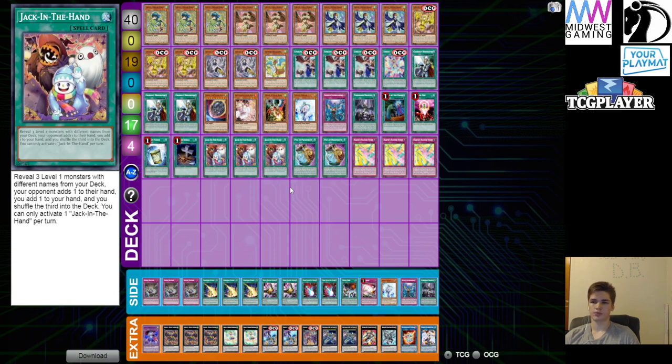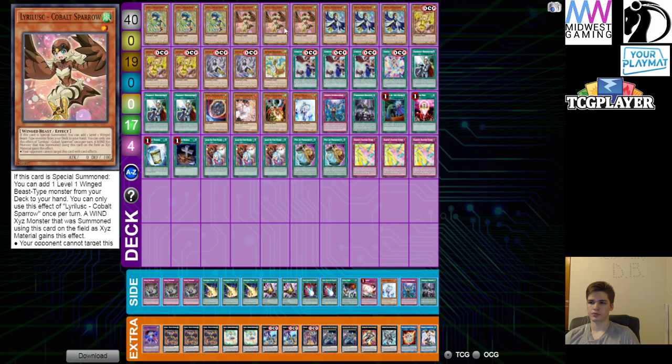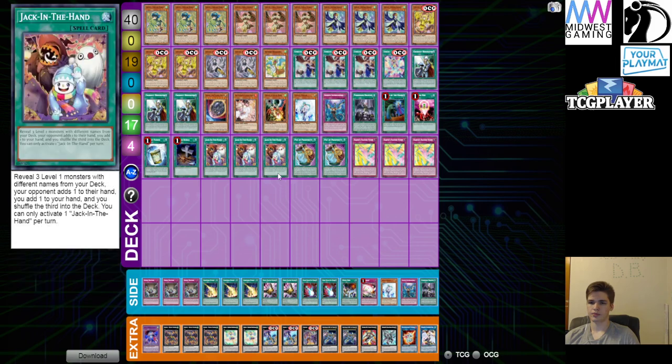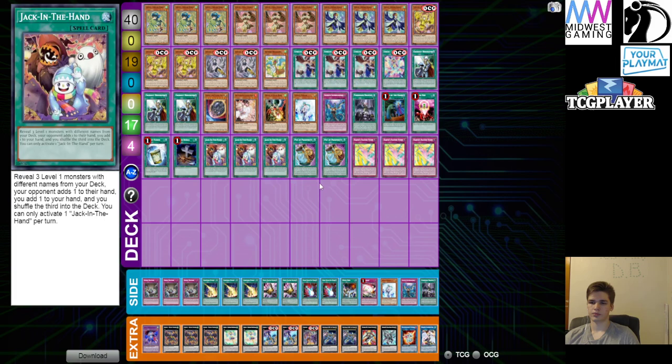Most of the time I'm revealing a Warbler, a Canary, and either a Cobalt or a Wagtail. Ninety-five percent of the time they're just taking Warbler from me, which is absolutely fine — you'll just get to use that effect later in the turn. So I just grab Canary to do my other combo, my extender. You get what you need no matter what with Jack in the Hand; there's really no downfall to it.